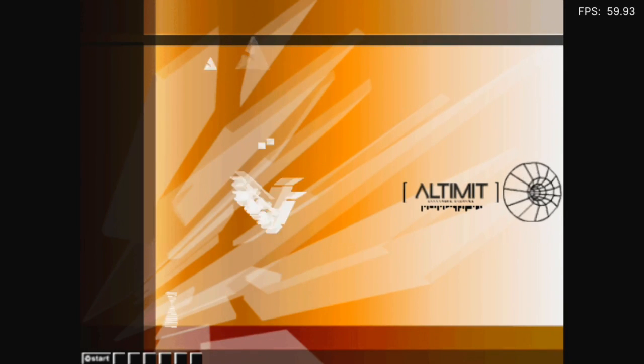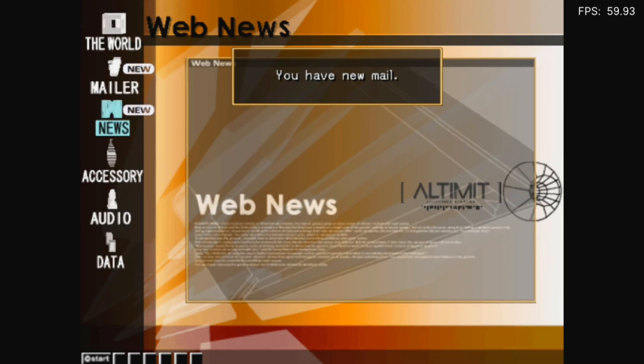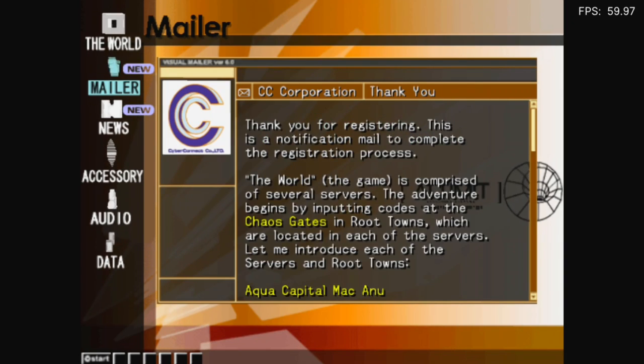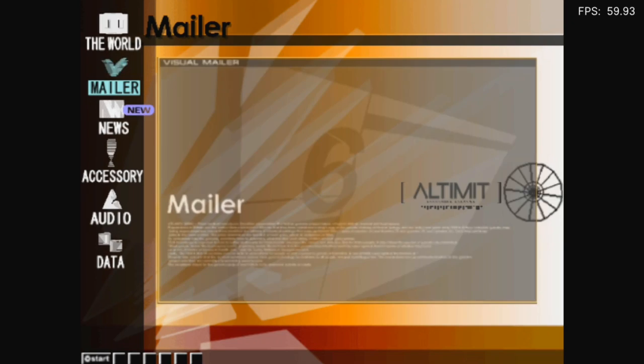Whoa! You have mail. You have news. CC Corporation. Yasuhiko. Registered. Thank you. Chaos Gates. Version 2.75. Naoma. What's the news?